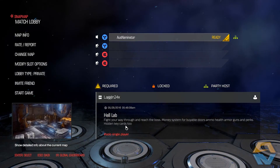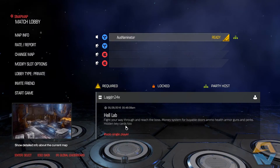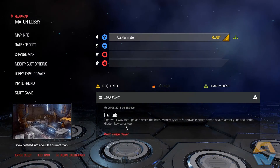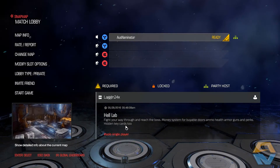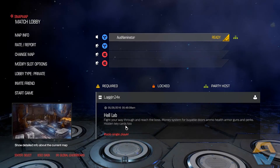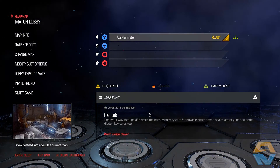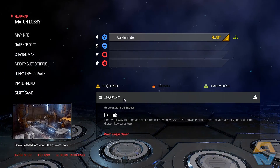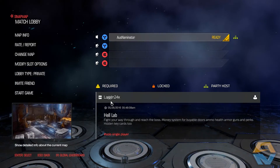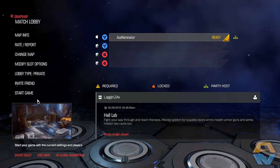In Hell Lab you're going to be fighting your way through and reaching the boss. It has a money system for buyable doors, ammo, health, armour, guns and perks, as well as hidden key cards. From what I saw, it has a similar feel to Call of Duty Zombies, where you build up points for every kill and use those points to buy doors, weapons, etc. I only saw a short snippet of his video and decided to check it out for you guys.